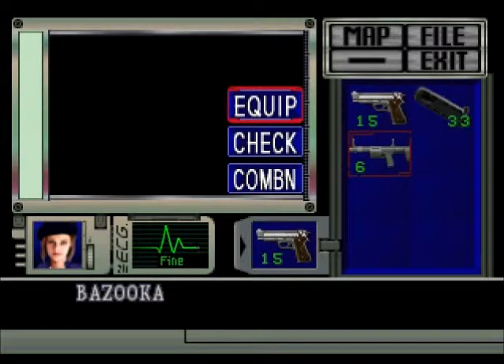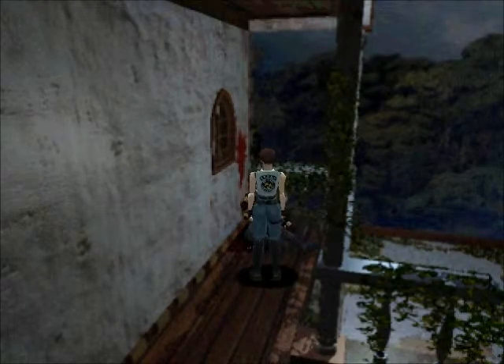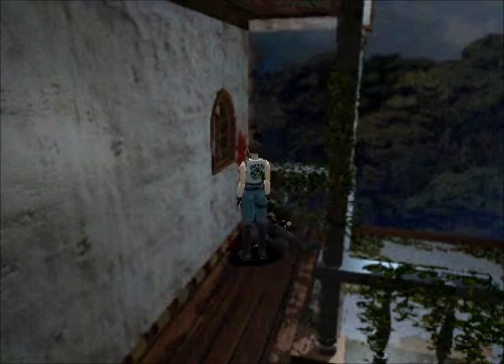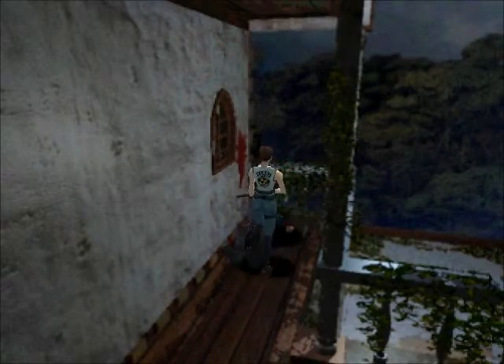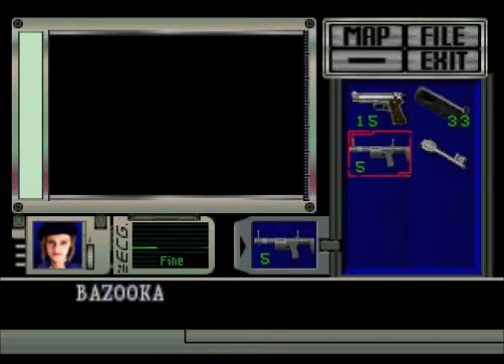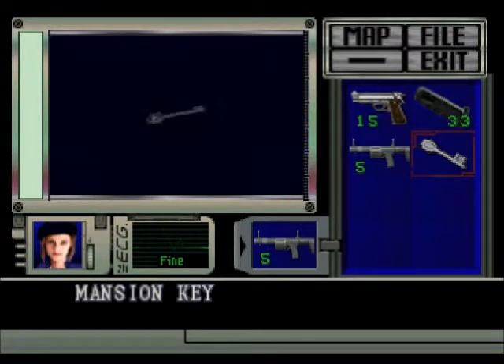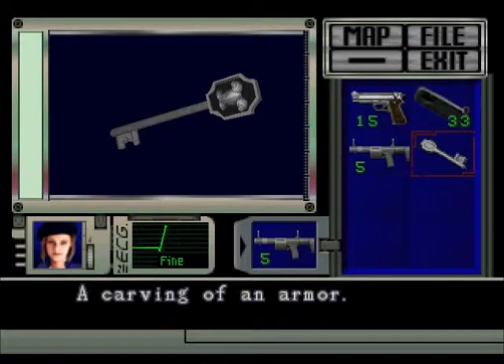Which is quite the misnomer. This is not a bazooka — it is a grenade launcher. There's a bit of a difference. But we are going to equip it because we need to get the explosive rounds out of it. And the only way to unload the bazooka is violently. Apparently once the grenades go into this thing, they go in armed. So the only safe way to get them out of there is to fire them. But here we have our armor key. Woohoo!